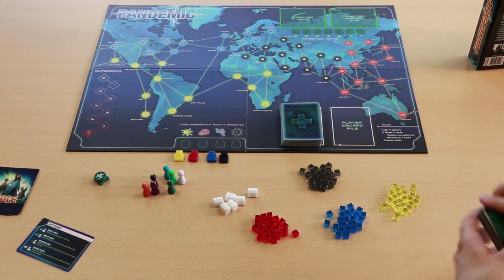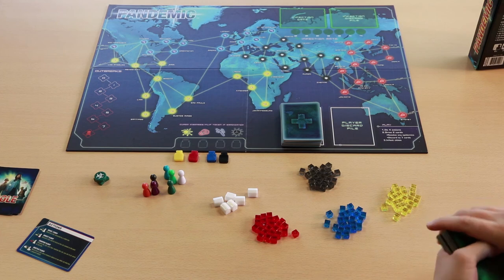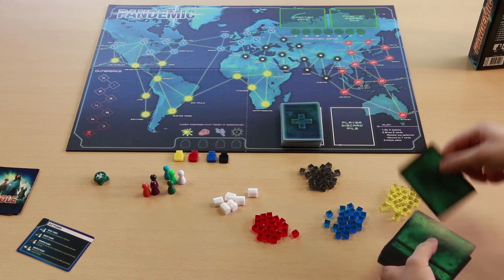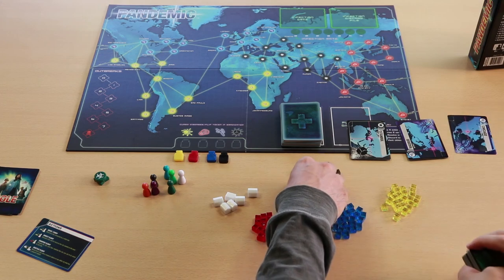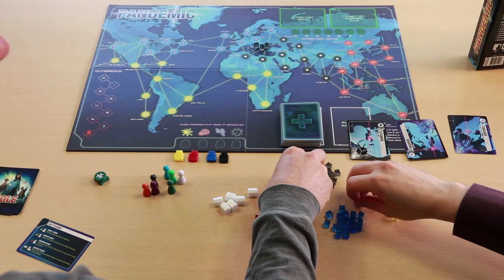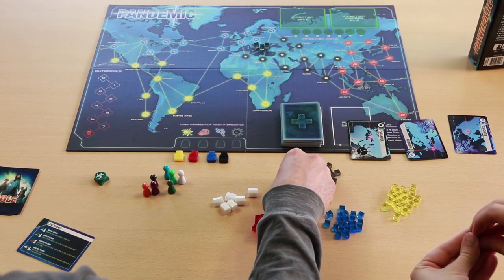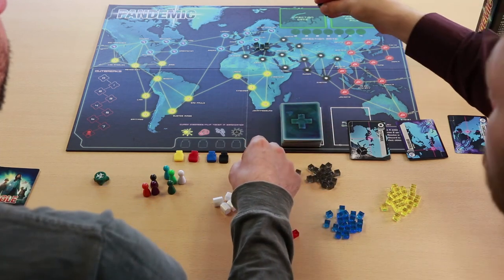Next you take the infection deck. This stage of the game is where you start the initial spread of infection across the city. You draw the top three cards and on each one you place three infection cubes of that colour. So we've got three in Istanbul, three in Chicago, and three in Madrid.